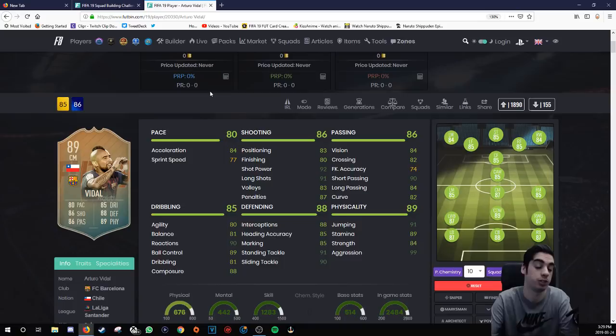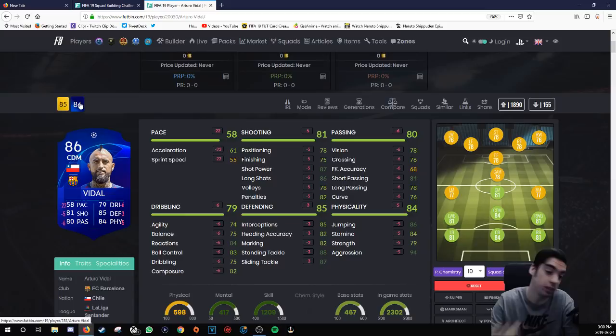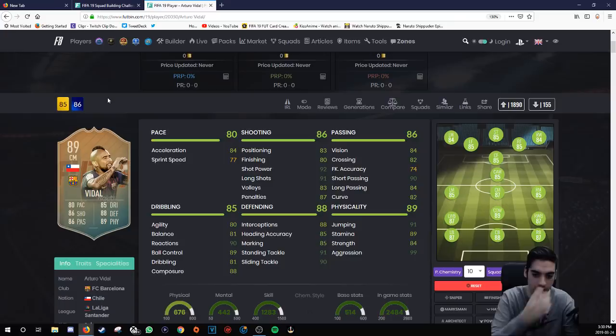Hey guys, welcome to another video. Today we're doing an in-game stats review for Arturo Vidal's card. This is a really good card release because Arturo Vidal's regular cards are garbage — the pace is just too low at 58. Everything else about the card is really nice for a well-rounded midfielder, but that pace was a huge problem. With this card there are significant improvements, and in all honesty there is absolutely nothing wrong with it.